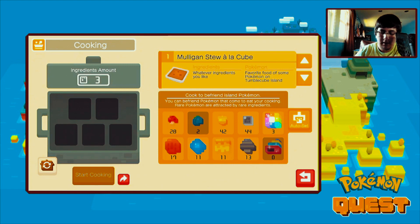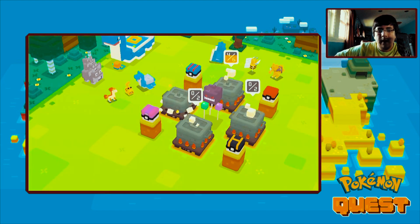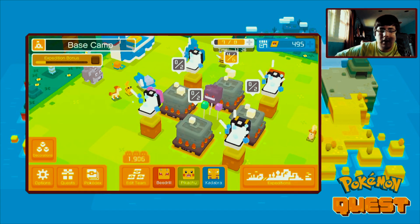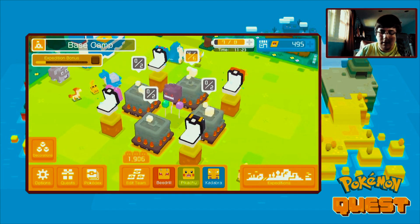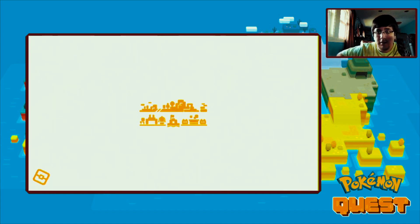We're gonna cook another one using tiny mushroom. This is gonna be a random thing - we'll use that with apricorns and see what Pokemon we get out of these pots with tiny mushroom and apricorn. Let's start cooking them and you're good to go. Once it's done cooking we'll let you guys know what's gonna happen. Let's go back to expeditions.